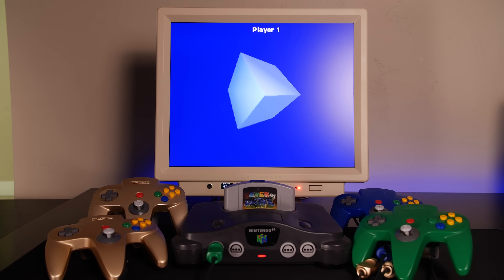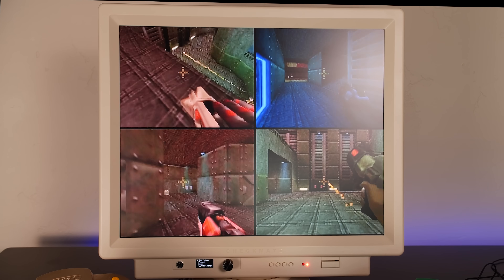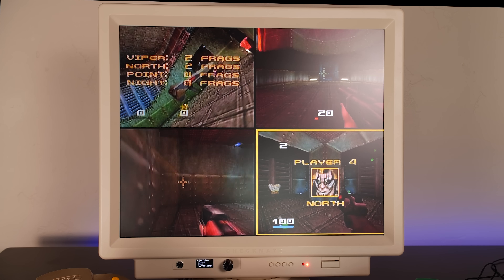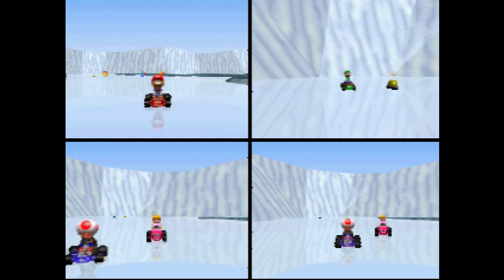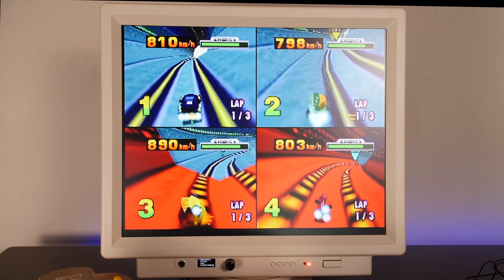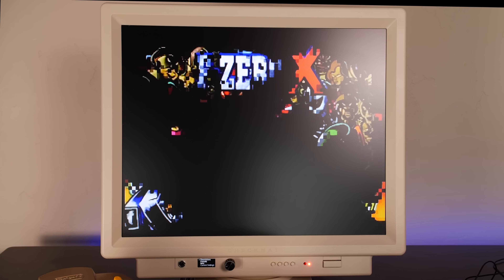One of the coolest things about the Nintendo 64 is undoubtedly its 4 controller ports, which made 4-player split-screen games possible. The most popular ones were Mario Kart 64, Diddy Kong Racing, and F-Zero X. Even the multiplayer portions of games such as Conker's Bad Fur Day allowed for 4-player split-screen. It was one of the biggest selling points of the hardware, putting it above and beyond its competition, including the Sony PlayStation.